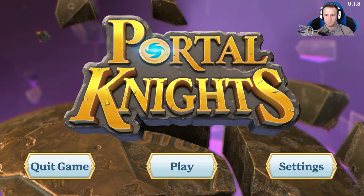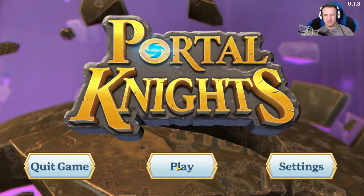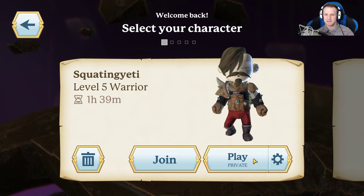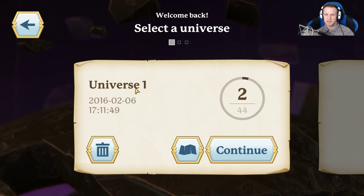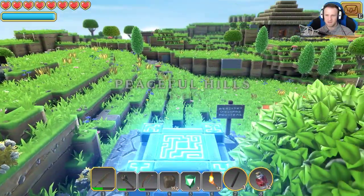So we're back with some Portal Knights. Last time we left off I think we were in the desert area and we had come back to Universe One. We'd come back and I'd figured out that you can build more things, like you can build homes and beds and all these whatnot things.